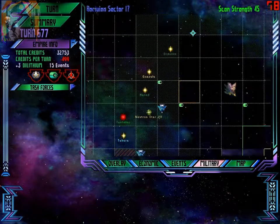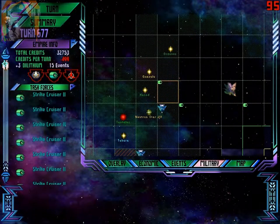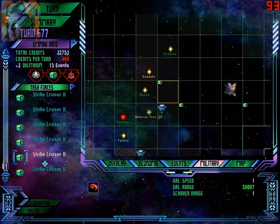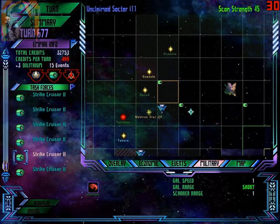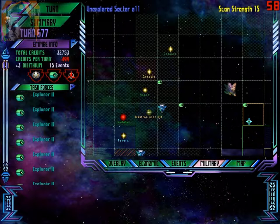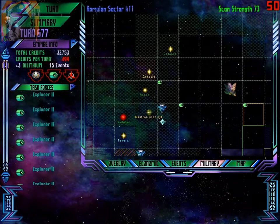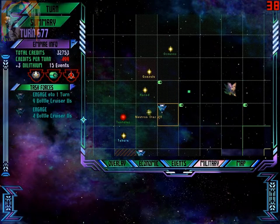Over here — yes, these are the strikers, definitely. Let's count them: 1, 2, 3, 4, 5, 6, 7, 8, 9, 10, 11, 12. Can definitely take them out. I'm going to avoid the other fleet, but if I destroy these strike cruisers, that will be quite a hit — quite a blow for them.